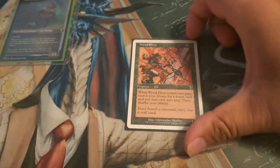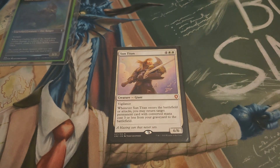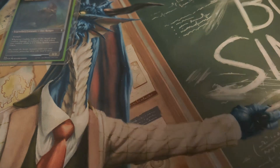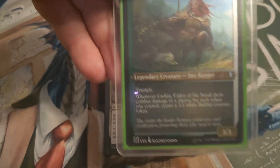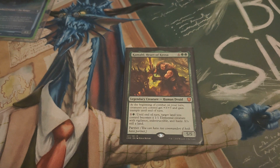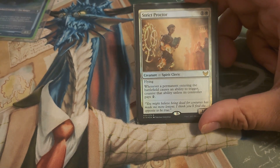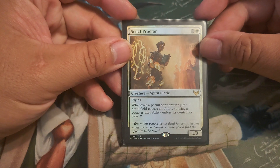Mother of Runes — this was a Mother's Day gift for the girlfriend with secret lair art on it, but still a great card. Sun Titan, because almost all of our permanents worth bringing back are three mana or less. Treefolk Harbinger — when another white creature is on the battlefield under your control, tap a target creature an opponent controls. These rabbits she makes are white one-one rabbits, so we can tap down our opponents' blockers. Conclave Mentor, Heart of Kiran — we're going to make those rabbits huge and give them trample. Strict Proctor — when a permanent entering the battlefield would cause an ability to trigger, counter that ability and let your opponents pay; I haven't drawn this card in any games yet but I feel like it'll be good in this deck.